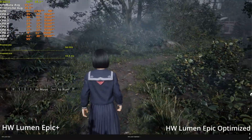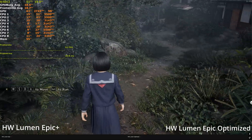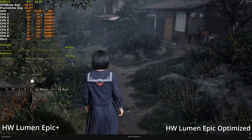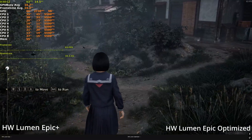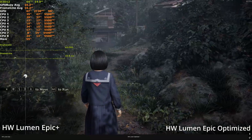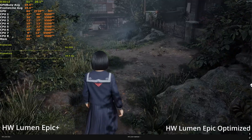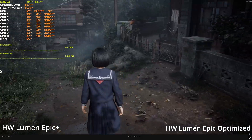The light bleeding effect is actually better and more pronounced with our preset because of the larger temporal buffer. Shadows are slightly less dark, but that's about it.